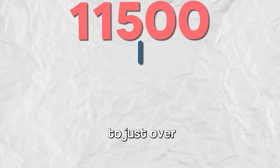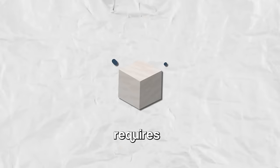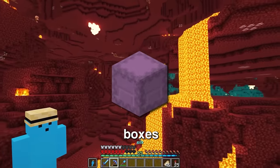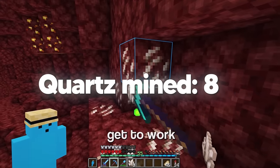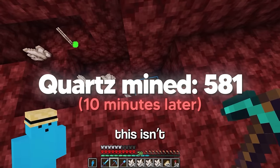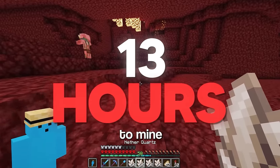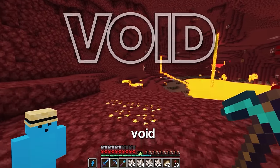I need roughly 11,500 blocks of quartz, which totals to just over 6,500 shulker boxes. And as you may know, one quartz block requires 4 quartz — yeah, I'm gonna need over 26 and a half shulker boxes of quartz, so let's get to work. This isn't gonna work. At this rate it'll take me 13 hours to mine all the quartz, so introducing void trading.